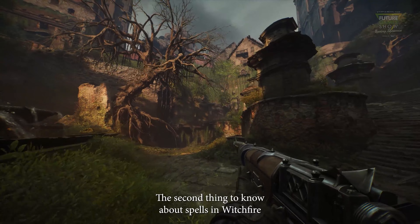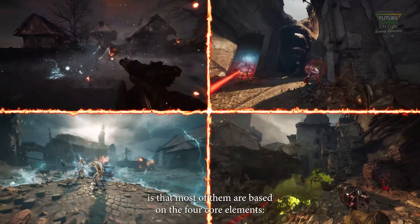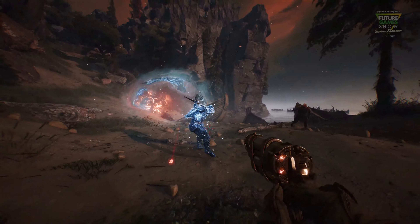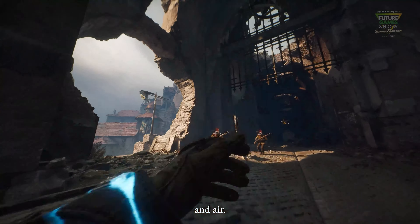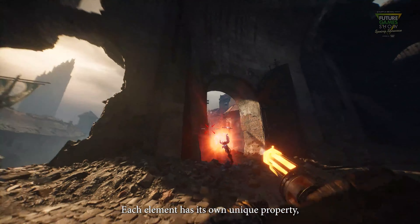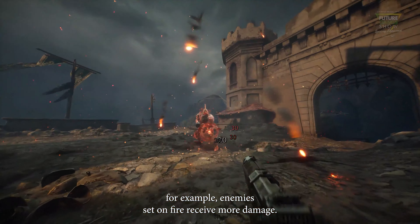The second thing to know about spells in Witchfire is that most of them are based on 4 core elements: Water, Earth, Fire, and Air. Each element has its own unique property — for example, enemies set on fire receive more damage.